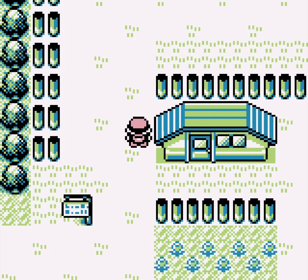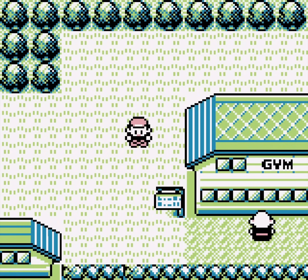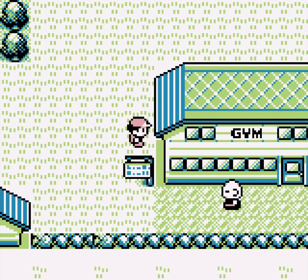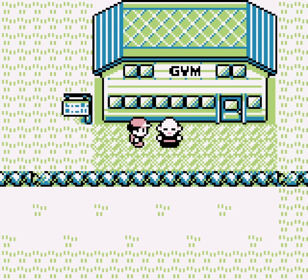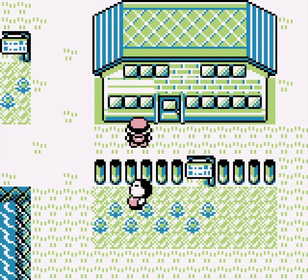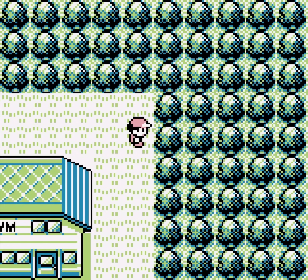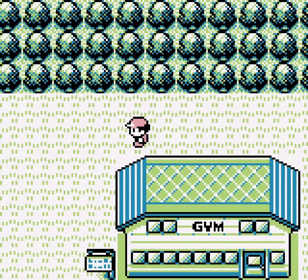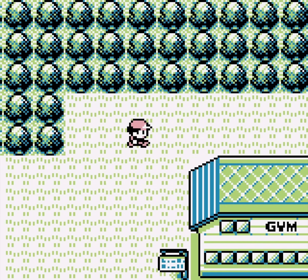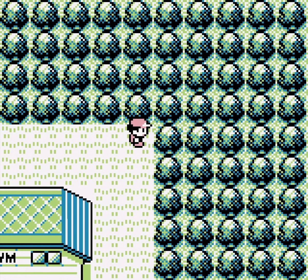Now areas start to get big enough where he can find some weird spots. Here's the gym for the city — you can't enter just yet, but considering this is the first time you see one, it leaves an impression. It's the same size as Oak's Lab, so it feels equally as important. All this open space in the northwest corner kinda emphasizes that — you get to walk around the gym and just feel how big it is. It's much more impactful than if it was tucked right against the corner.